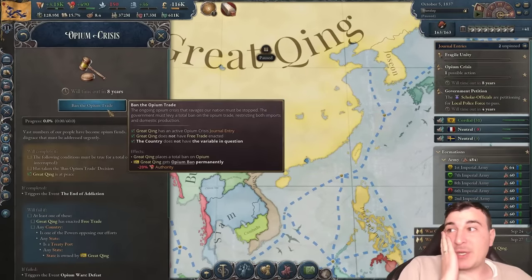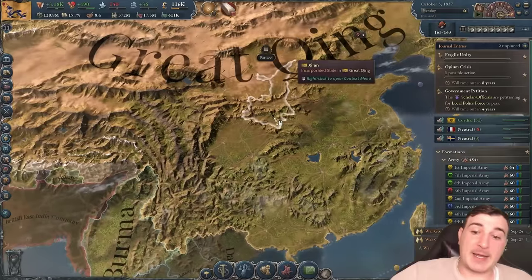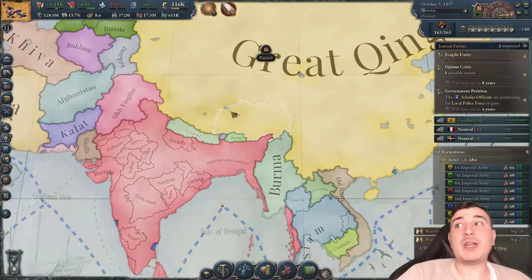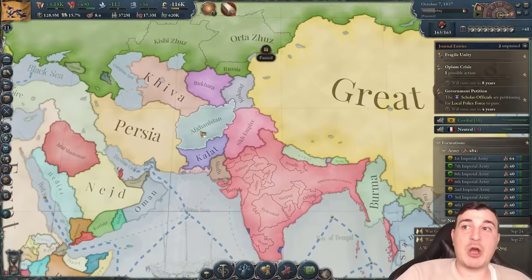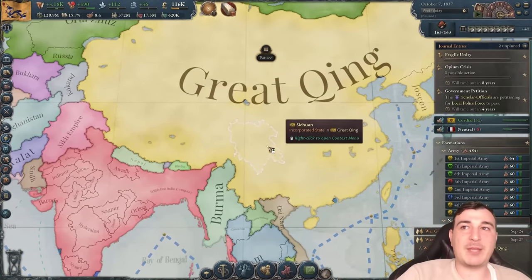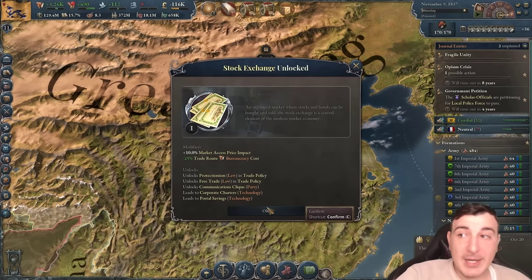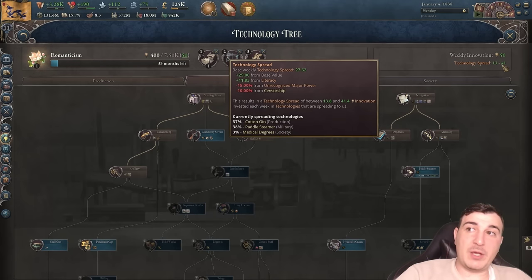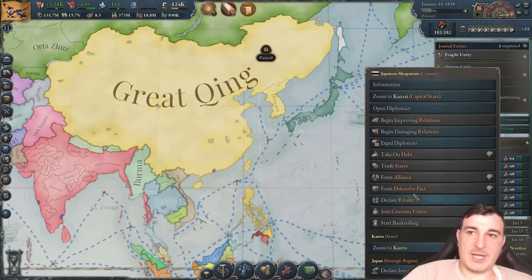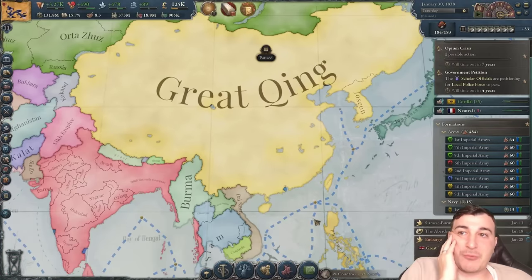We're going to have to ban the opium trade, which means the British will attack us. I'm not really ready for that yet — I only have a couple more years before I can successfully press this so I need to get ready. Our infamy is at 42, so we need to chill. I'm going to bring back my diplomats from Sweden and continue improving relations with France in the hopes of getting them on my side during the diplomatic play against the British, while continuing to build iron mines, tooling workshops, and logging camps.